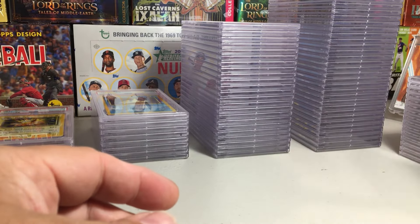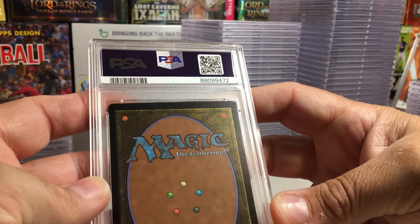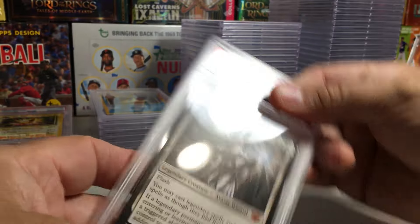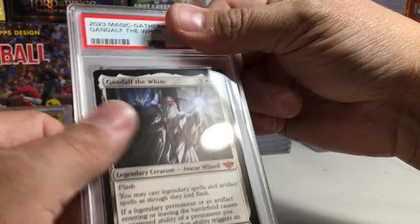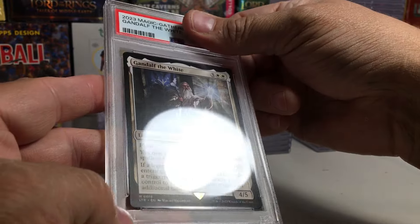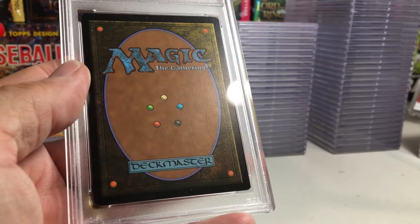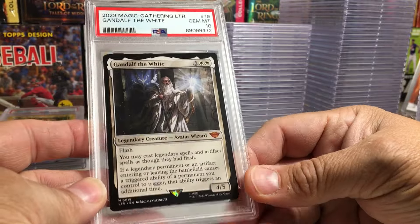Vintage Pokemon. Alright, Magic card. That corner looks a little like it didn't get cut exactly clean. Oh, Gandalf the White — obviously from Lord of the Rings. Let me guess a 9. Gem Mint 10! Whoa, that's really surprising. Alright, I'll take a PSA 10. That's definitely staying in my collection.